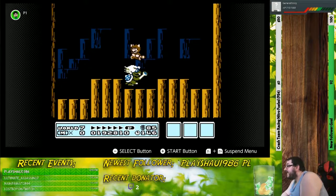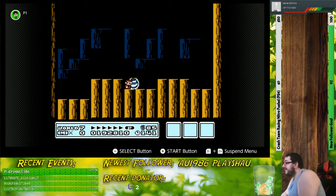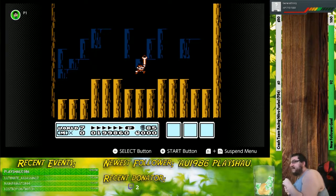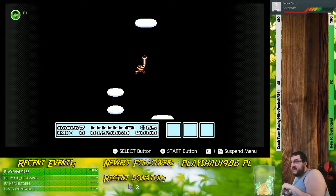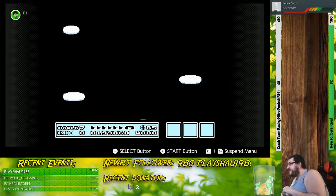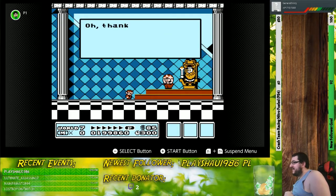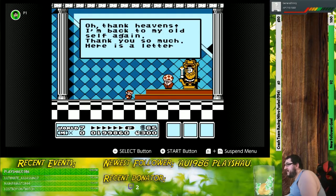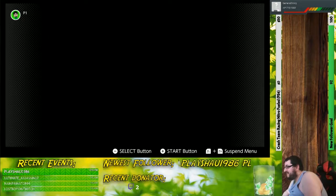Next Koopaling we have to fight this time is going to be Ludwig. I'm going to die. Okay, never mind. That was absolutely awful. But hey, good news is this level — this world — is finally done. This guy looks like an Arabian Prince. Actually, I'm thinking more like a Judas Priest. We're done with this world!